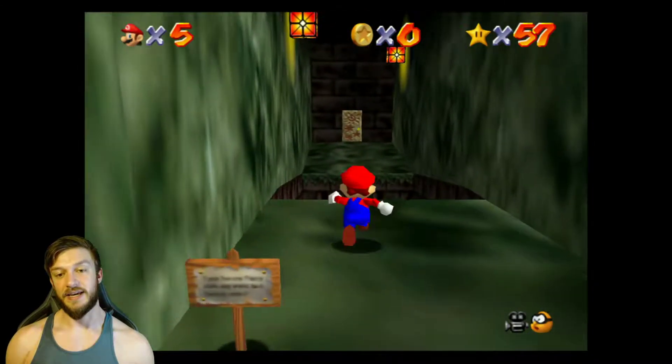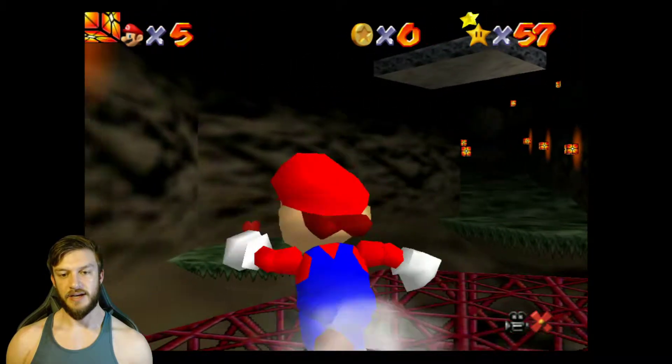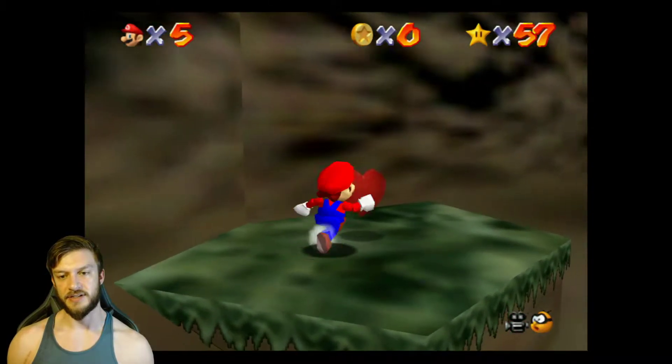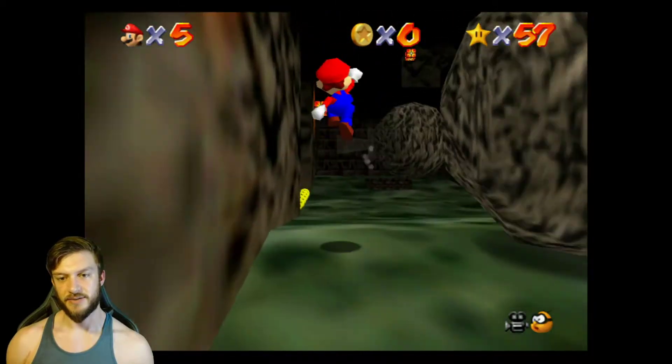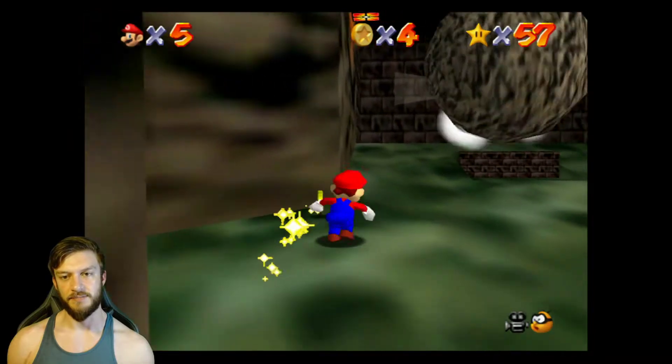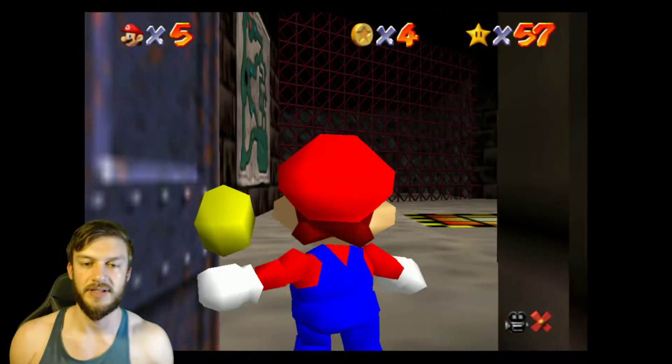We're gonna be taking the left-hand path here, making our way through. This is similar to how you're gonna beat the first level, just we're not gonna go to the little middle island. We're gonna run through here avoiding the boulders and circle around here to the cave.